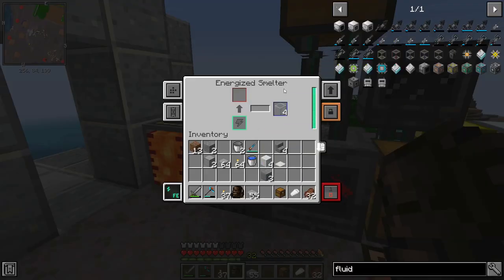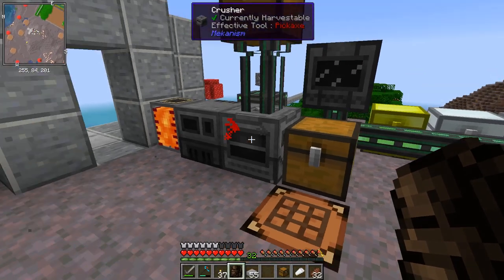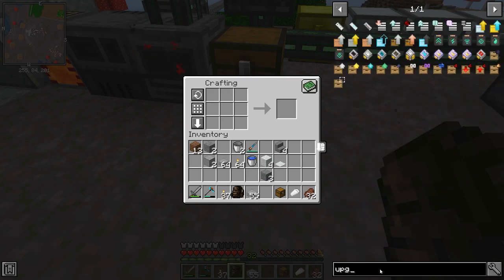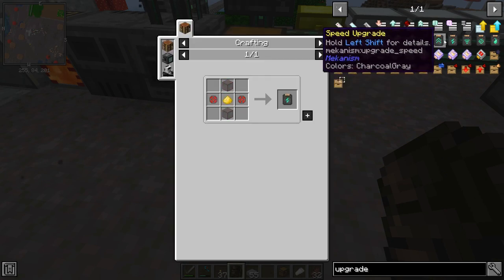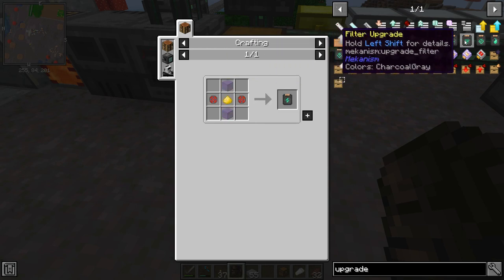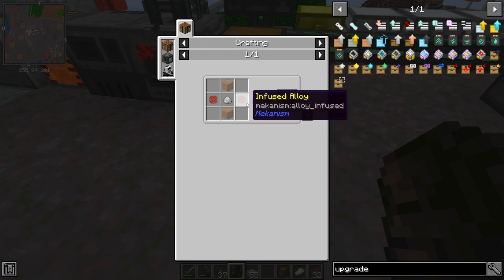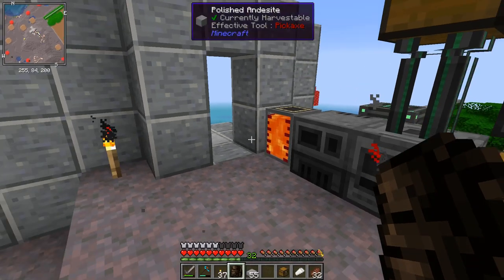The reason I needed the glass was I've actually gone ahead between episodes and upgraded pretty much all of these machines. As you can see this one has got eight speed upgrades and eight energy upgrades. Let's look at the recipe again — both the energy and speed upgrades use two glass and two infused alloys, plus whichever dust you're using: osmium for speed, gold for energy. I also did a few of the gas upgrades using iron, so each machine takes 16 upgrades — that's half a stack of iron per machine.